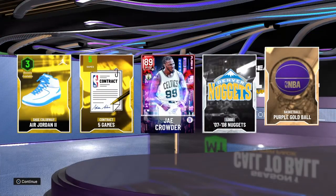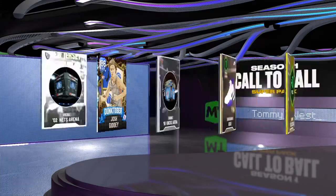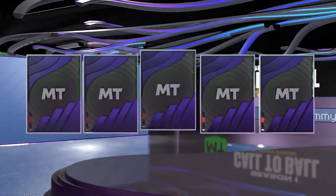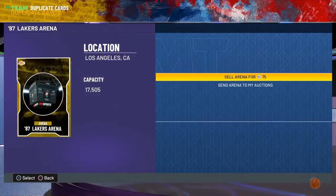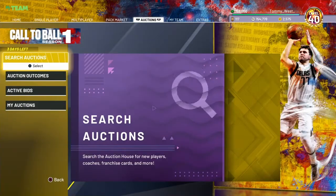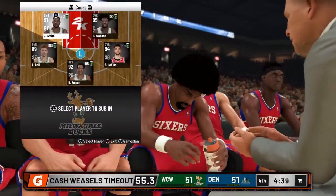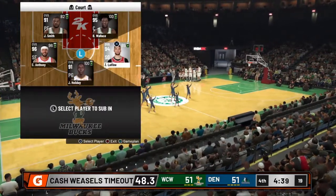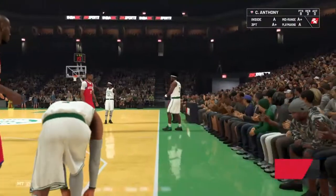We'll keep going — we're going to run it out. We got Jay Crowder, whatever. Maybe we can do one or two more. Let me get Josh Giddey — that's nothing. One more. Show me something good. That's a Manu Ginobili, a card we didn't have and didn't want either. But hey — Isaiah Thomas, Michael Jordan, and D-Wade with 100,000 free VC any day of the week. We'll take that.